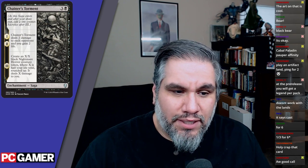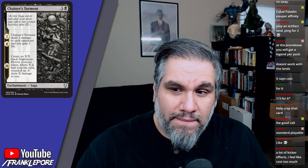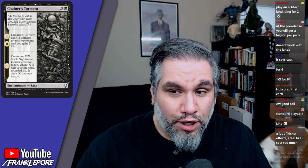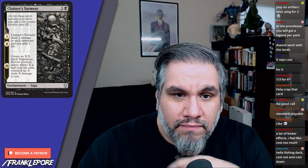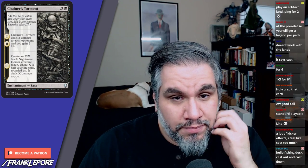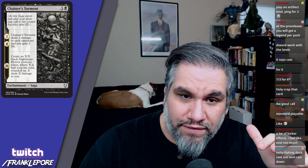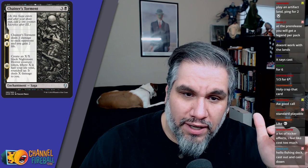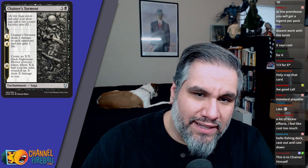Chainer's Torment — obviously hearkening back to Chainer's Edict. Four mana: first chapter, deal two damage to each opponent and gain two life. Second chapter, gain two more life. So you've dealt four damage and gained two life. Third chapter: create an X/X black Nightmare Horror where X is half your life total rounded up, then it deals X damage to you. So if you play this on turn four at fourteen life...